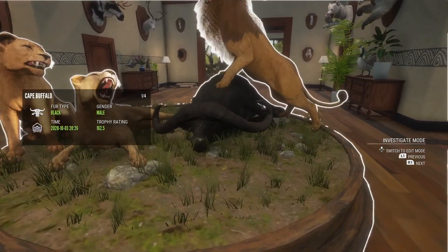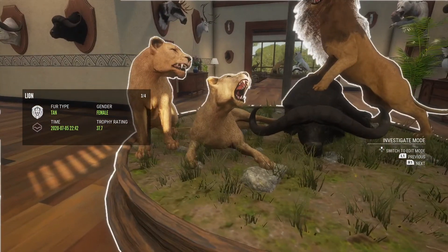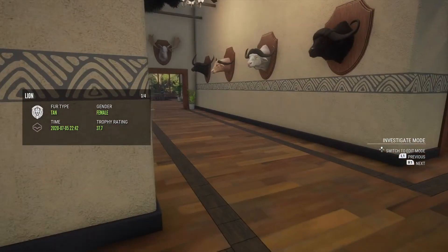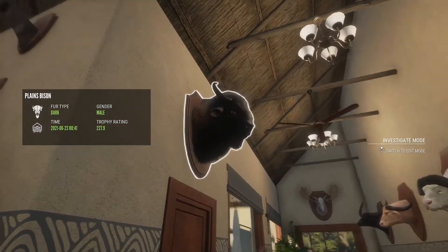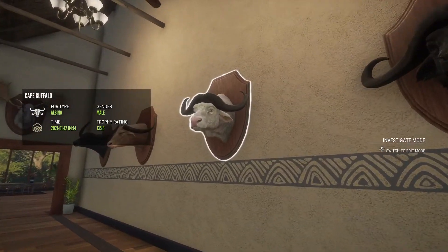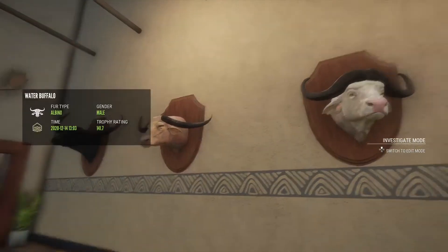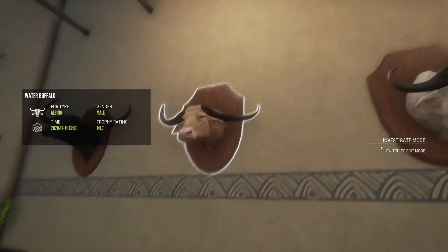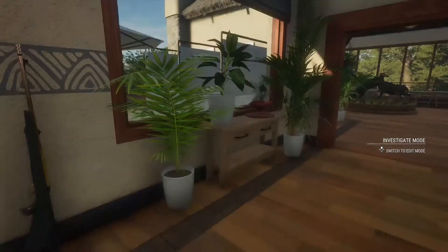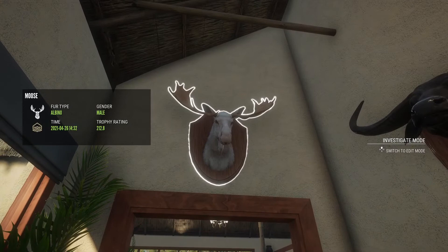Here we have a max-scoring Cape buffalo with my only diamond lion, with two regular female lions. Over here we have a diamond plains bison, diamond Cape buffalo, albino Cape buffalo, and another diamond mallard. Diamond water buffalo - or albino water buffalo, sorry - a diamond water buffalo, diamond cinnamon teal, and a decent-sized albino moose.